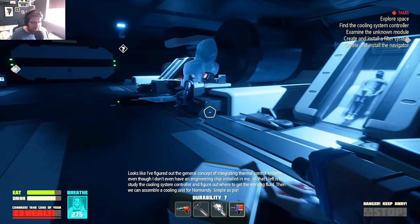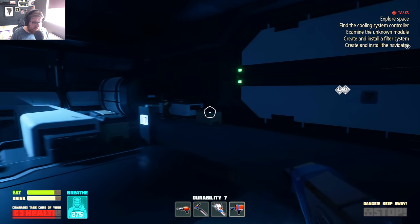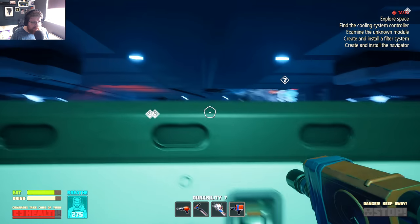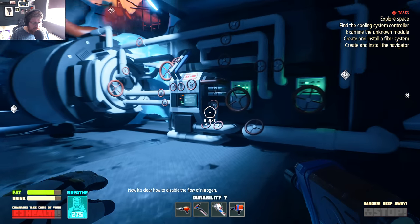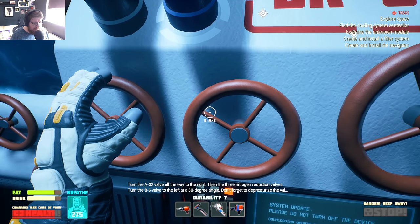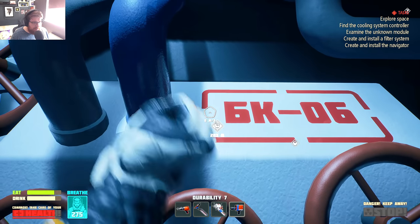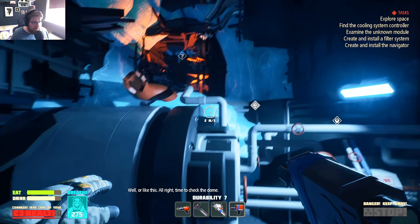Simple as pie, he says. I am not so sure. Now we can interact with the valve thing: turn the A02 valve all the way to the right, then the three nitrogen reduction valves, turn the B6 valve to the left at a 30-degree angle — don't forget to depressurize the valve. All right, time to check the dome. I did it my way!